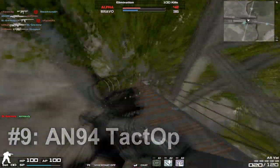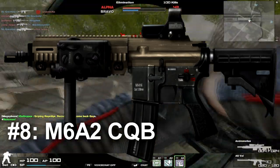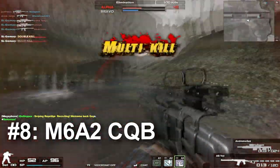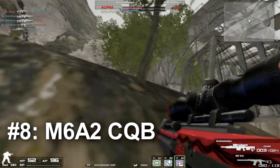In 8th place we have the M6A2 CQB. Very nice weapon actually. It's a GP weapon with a higher mag size than usual at 35 shots per mag. Very high fire rate and damage. The recoil is very manageable with a kind of tight spread, which definitely helps at close range combat.